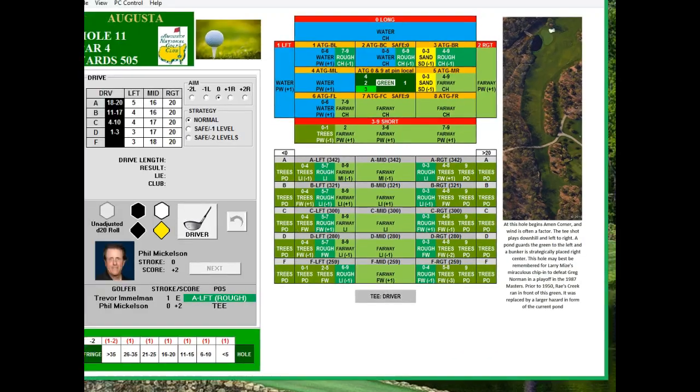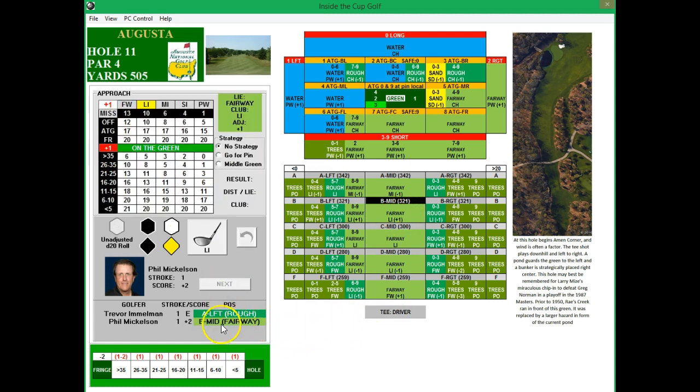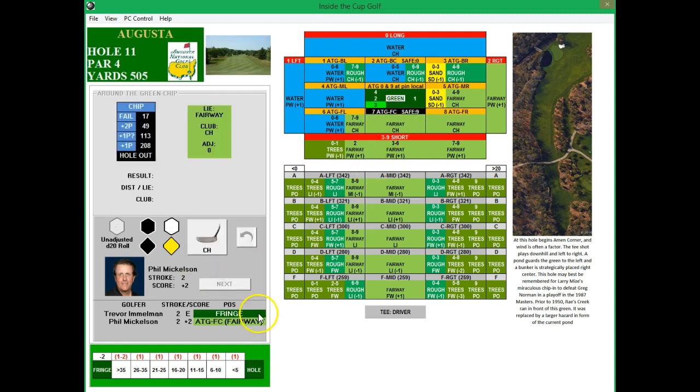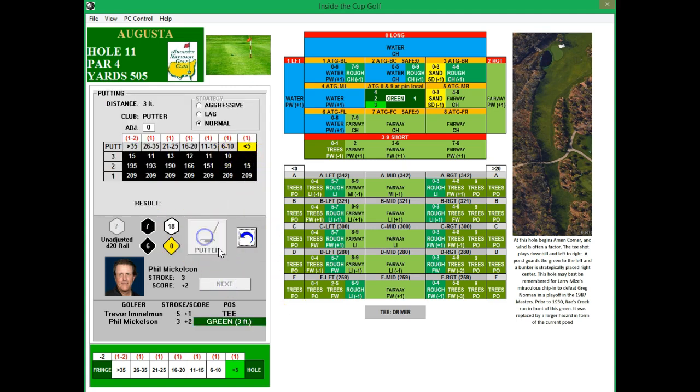On to eleven, a 545-yard par four — an even longer par four. Nice drive by Phil, B mid fairway. Immelman is going to be A, left in the rough. Another bad hit by Phil and he'll be approaching the green. Definitely not a good round for Phil after a very good second round. He has a chance to one-putt and does it — a par. He saves par.